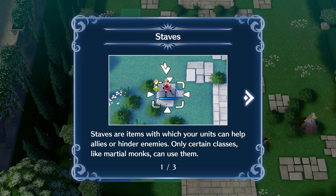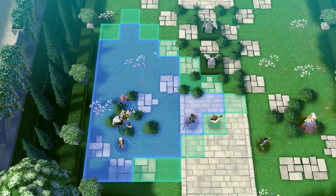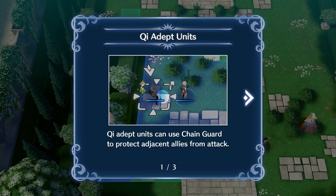This is about staves. Staves are items with which your units can help allies or hinder enemies — only certain classes like Martial Monks can use them. A Heal staff restores an ally's hit points. Staves are useful but they break after a certain number of uses, so use that to heal allies if they get hurt.